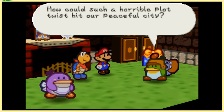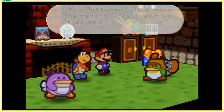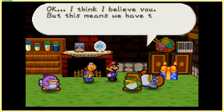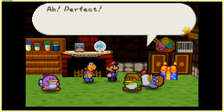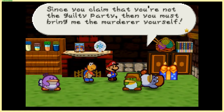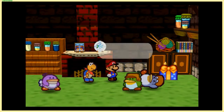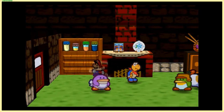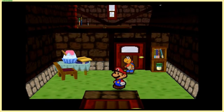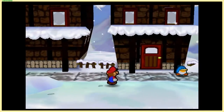How could such a horrible plot twist hit our peaceful city? We have to find the true murderer — I was channeling a bit of that Courage the Cowardly Dog energy there, with that episode with Crazy Fred. I thought it was a pretty funny episode in retrospect; some people think it's really creepy, but it's a cartoon. Courage the Cowardly Dog was a really good show, and funnily enough I think it started airing around the same time this game came out in Japan. How often do I get to reference non-video game stuff?